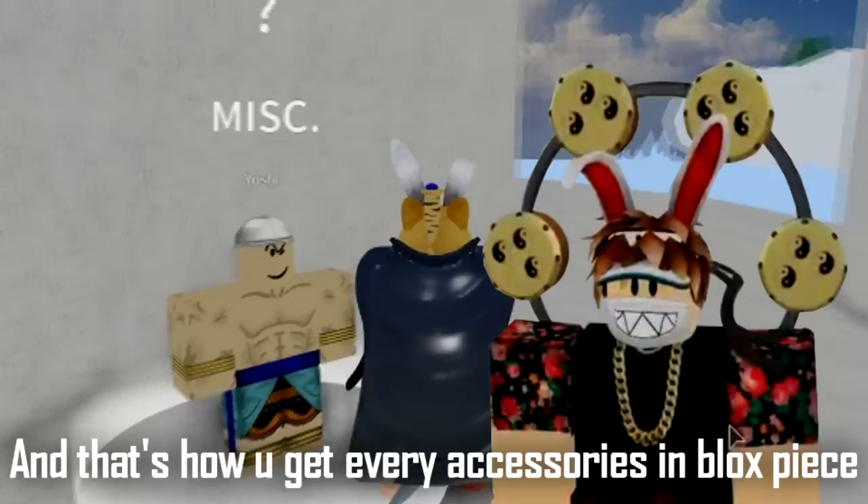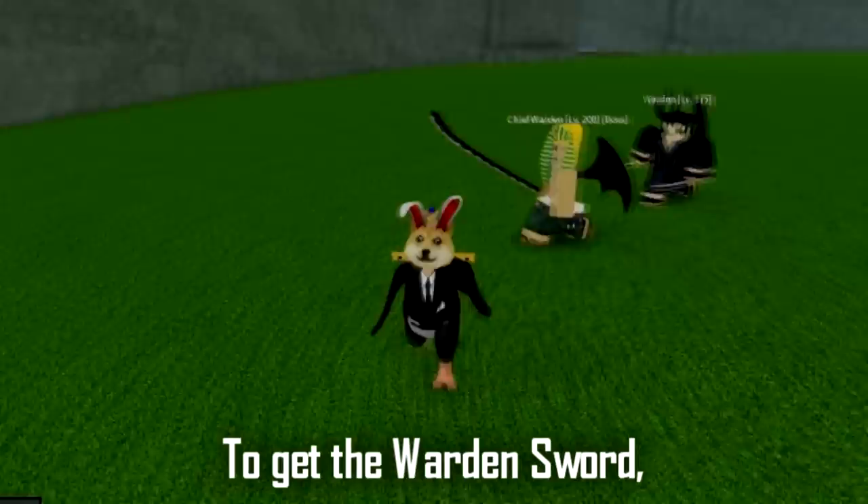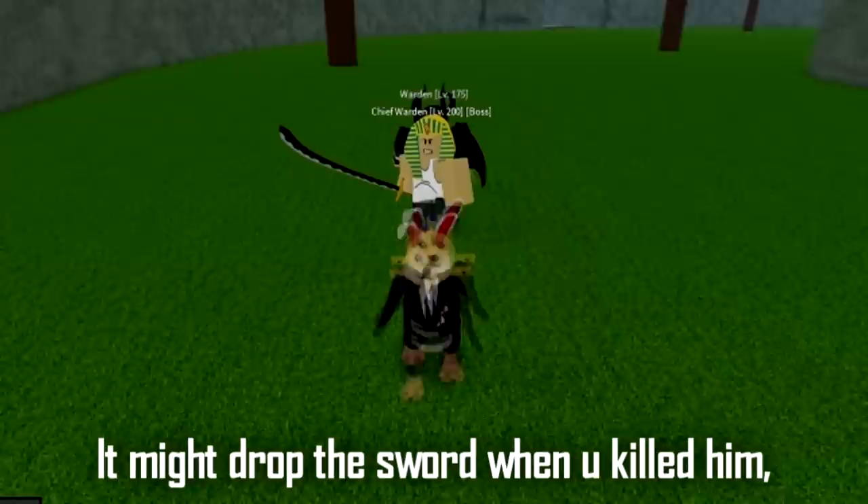Oops, one more. To get the warden sword, you need to kill the chief warden at Impel Down. It might drop the sword when you kill him, and that's all. Good luck grinding.